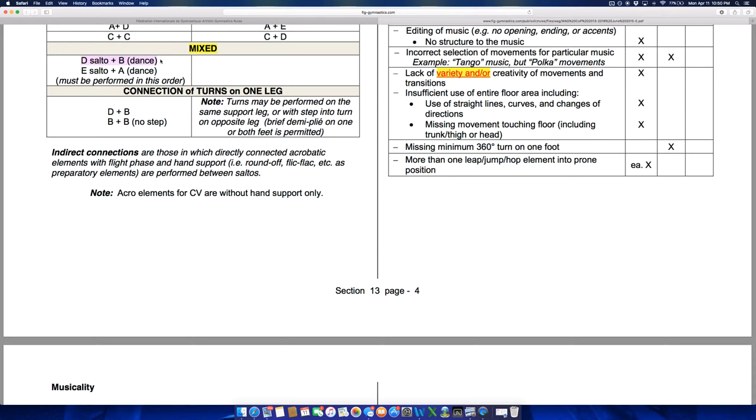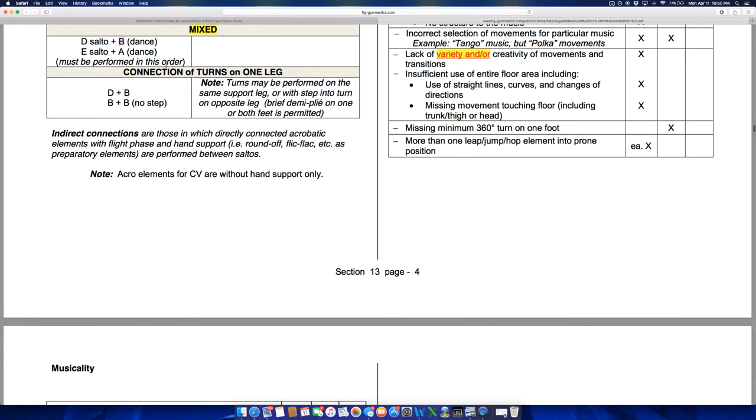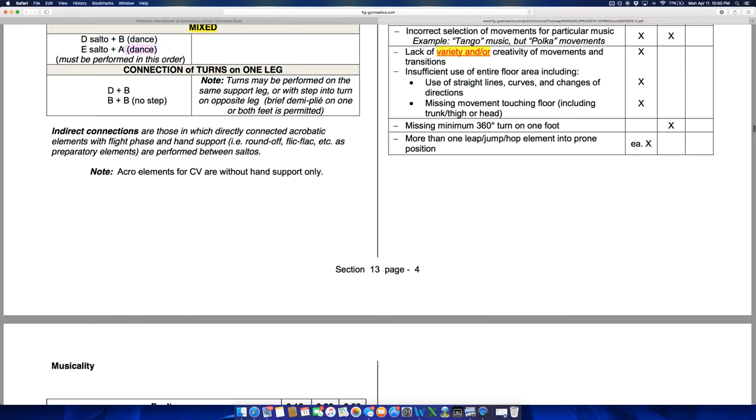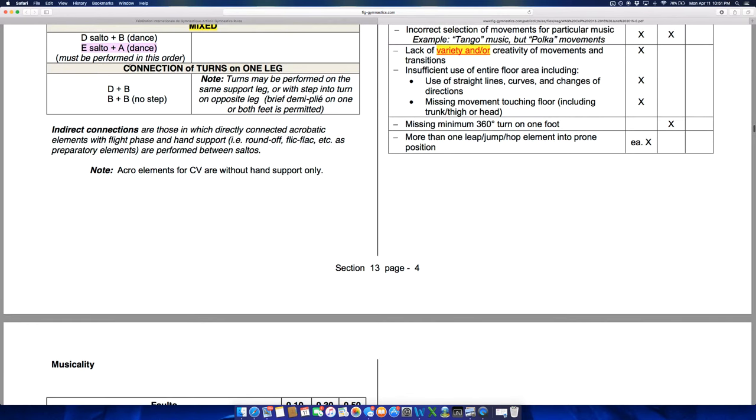D salto into B dance is new — in 2012 you could do a D skill or higher into an A skill and get a tenth of a point, so we saw gymnasts doing double back tucks into split leaps. Now if it's a D skill you have to connect a B dance skill — a sheep jump or wolf jump might qualify as a B skill. If you want bonus for connecting an A leap, you have to be doing an E salto, like a double Arabian into a stag leap. It's interesting that they specify it has to be done in that order — no one is going to do a split jump into a double Arabian.